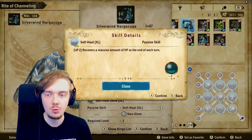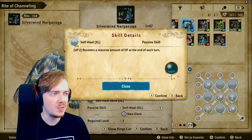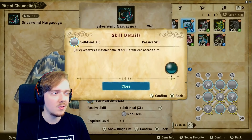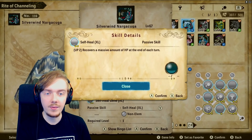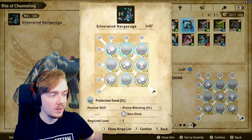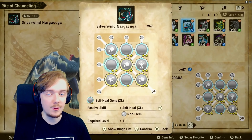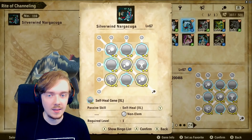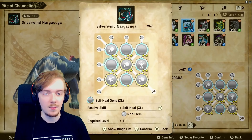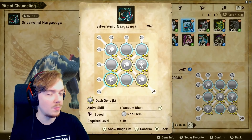Next we have Self Heal XL with two stars. It's a powerful non-elemental gene that applies the non-elemental bingo bonus, and it gives him roughly 40 to 50 health per turn passively — about 10% of his max health or a little more. Combine that with boosted defense and Divine Blessing to take half damage or more, and he's also healing every turn. He's super tanky, applying statuses, with boosted attack — he's a real problem to play against.